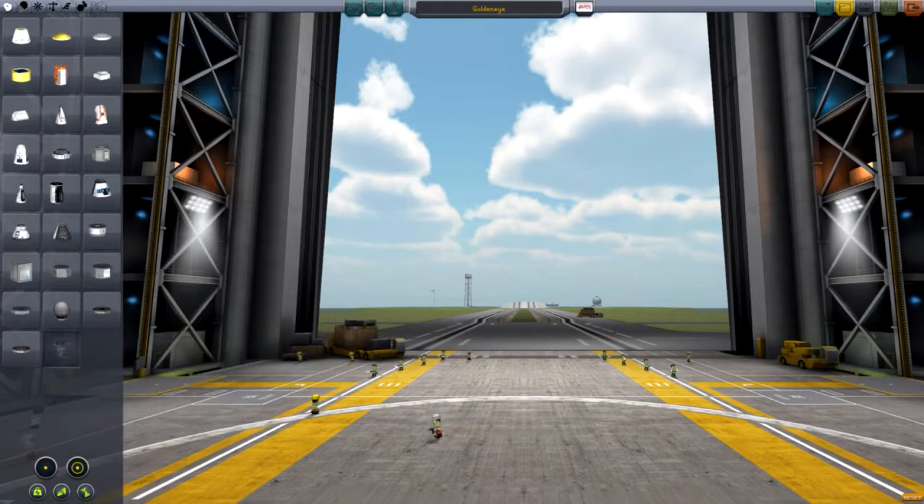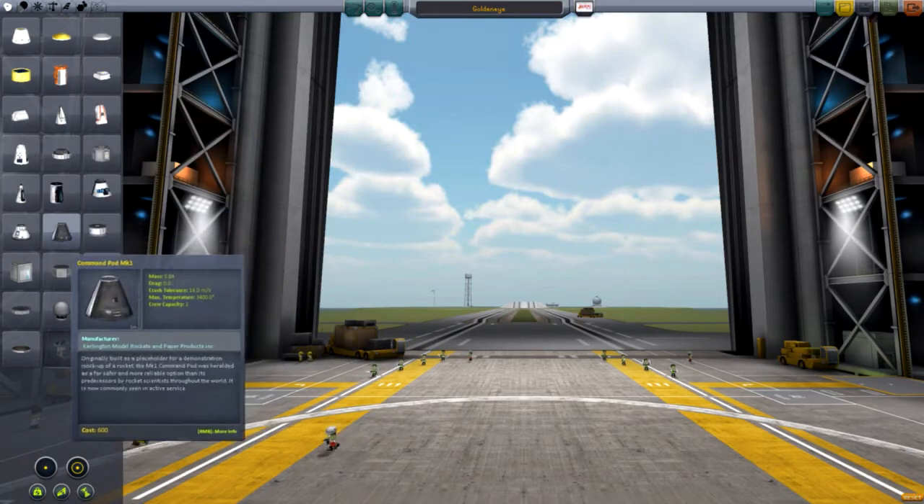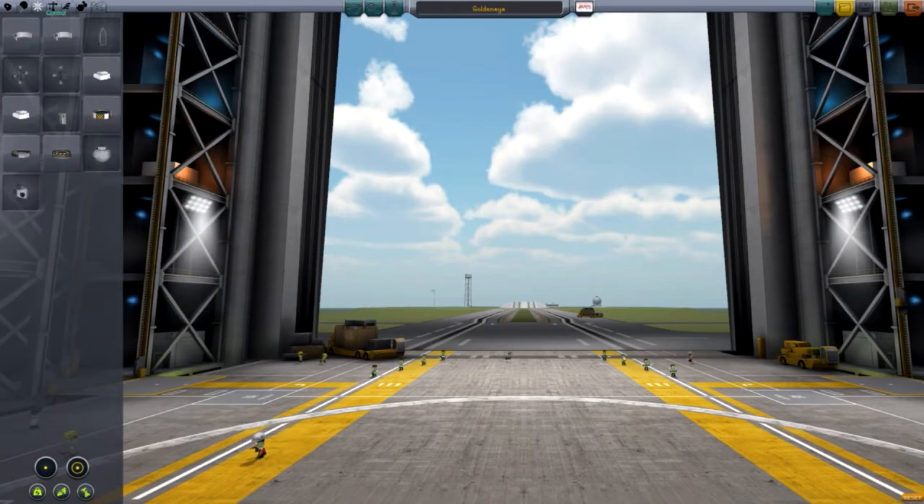So we're going to try and build a space station and get all this stuff up in the air. I might even put a probe on the top of it — an unmanned probe to shoot at. I think that's a good plan.